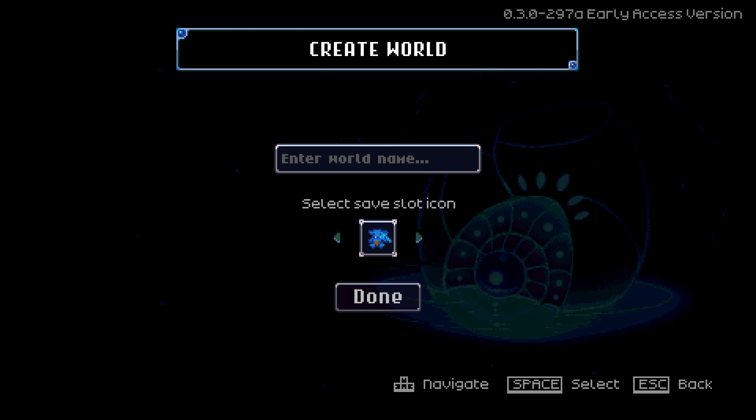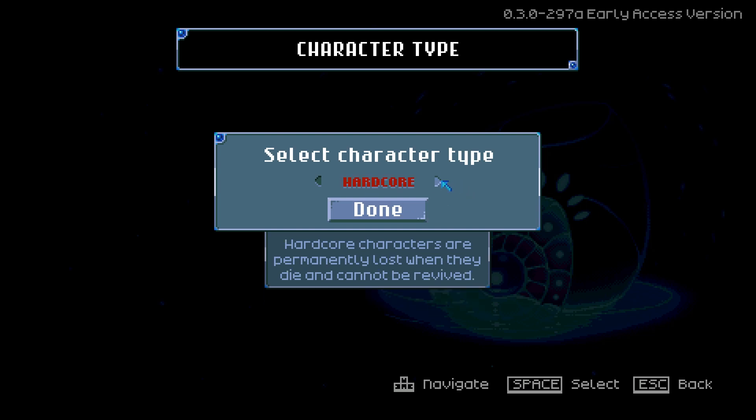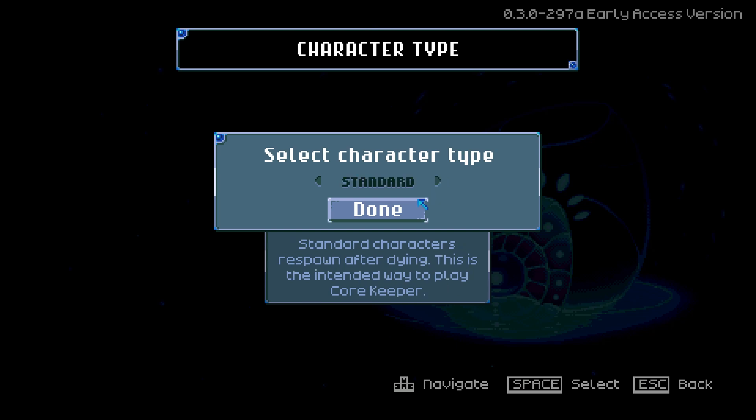World one. We got a little save icon. That jelly looks pretty good. We'll go with the little blue guy. World name, we'll go with Ventex. Standard or hardcore — hardcore is if you die, you're dead, all your stuff is gone, that's it. Standard is the standard way of playing. Since we don't know anything, we'll go ahead and start with that.